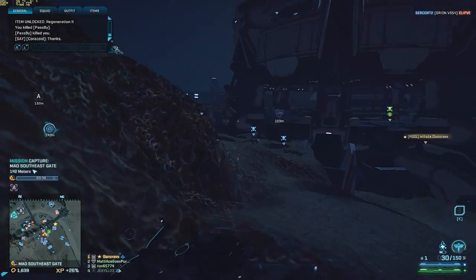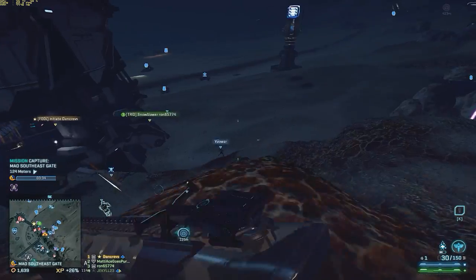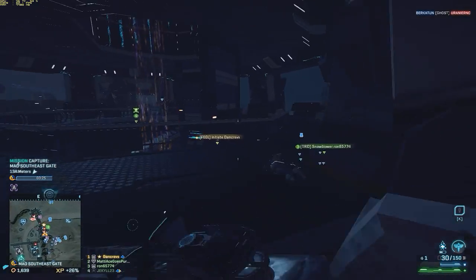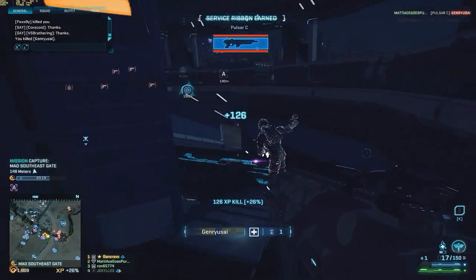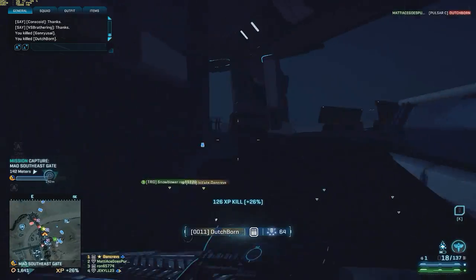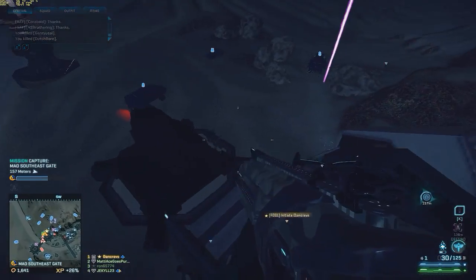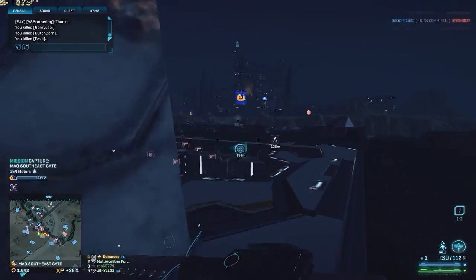For most of the engagements you will see in this video, the Pulsar C is not optimal — especially not with these attachments. You would be much better off with a close quarter carbine or a submachine gun, but you will see that it is not impossible even with a mid-range weapon to do semi-decent at close range. The light assault part of this video is almost exclusively close and close-mid range engagements. I did add a little bit of engineer gameplay at the end where I'm shooting at longer range — same weapon, same attachments. Anyway, I hope you enjoy this video, it's about 6 minutes long. Bye for now.